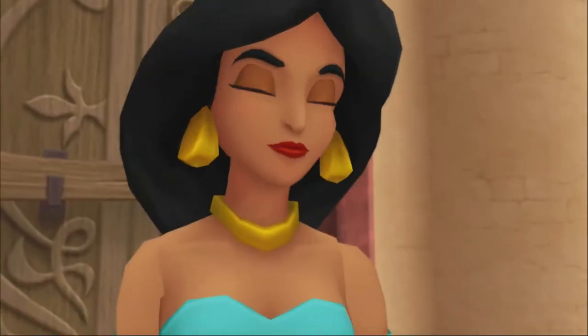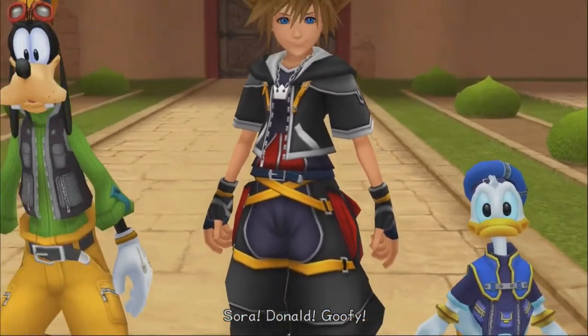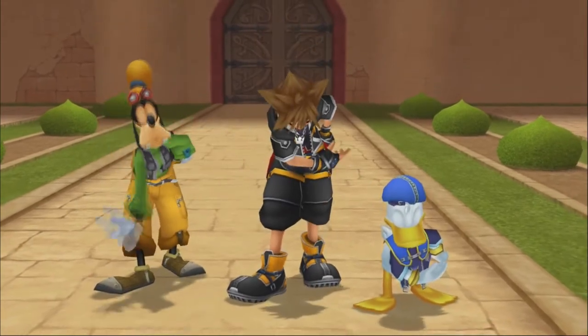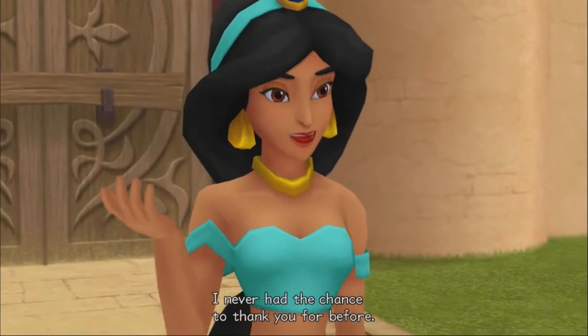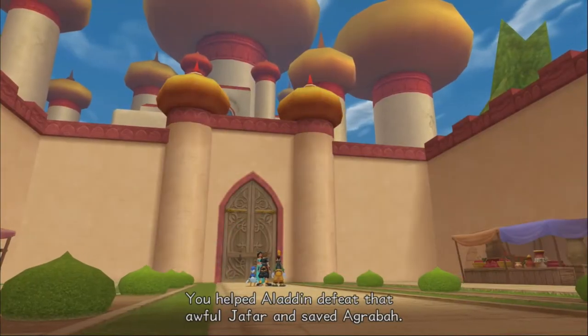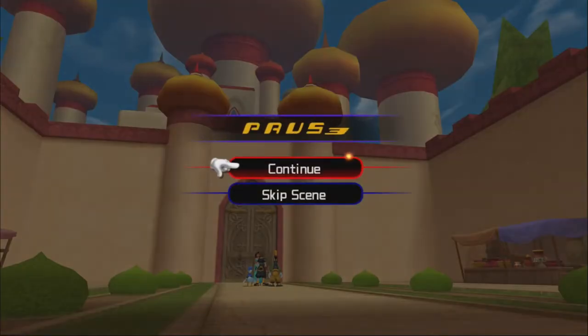Jasmine greets us: Sora, Donald, Goofy! She never had the chance to thank us for before — we helped Aladdin defeat Jafar and save Agrabah. We also helped defeat everything in Hollow Bastion.